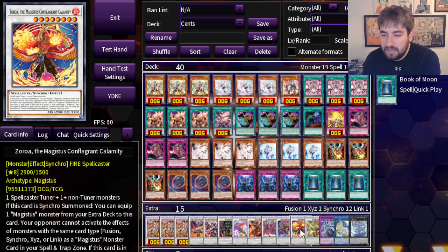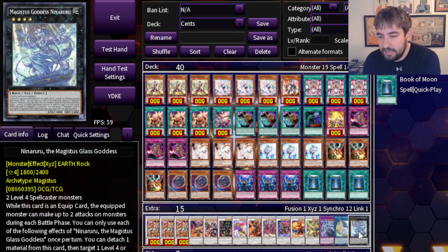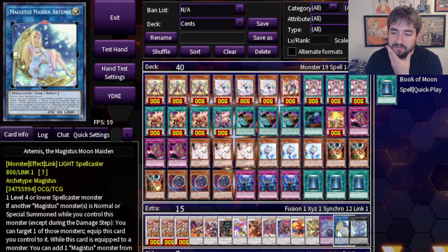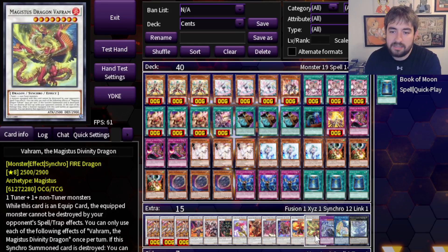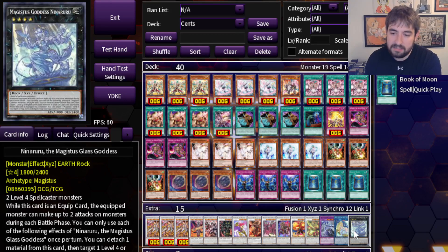The last package is a five-card Magistus package based around Zorua the Magistus Conflagrant Calamity. When this card is synchro summoned, it equips itself with any Magistus extra deck monster, and then it acts as a Skill Drain for whatever type is equipped — Synchro, Fusion, Link, or XYZ. I have one of each in the extra deck so no matter the matchup, you can Skill Drain any of them. This card is outable through back removal, monster removal, or monster negation, but you get nice utility from the equipped cards too. The Fusion gives him an extra 1000 ATK, the Synchro helps him destroy something when he battles, and Nina Ruru acts as an MST to pop a back row.